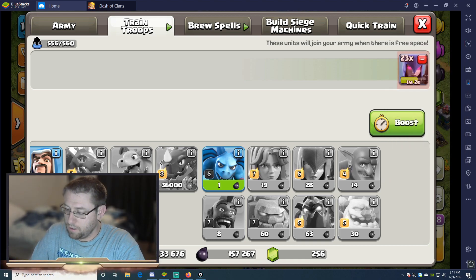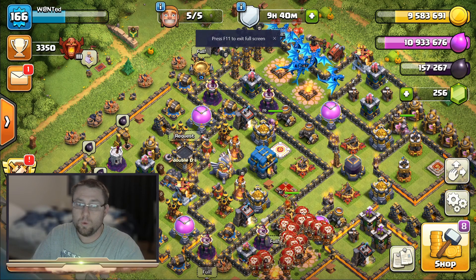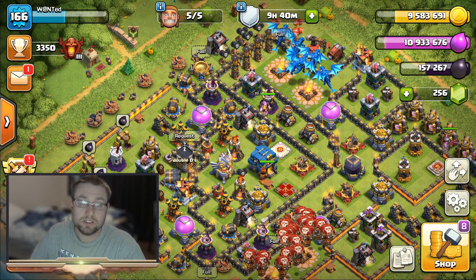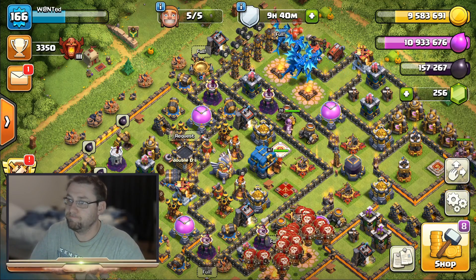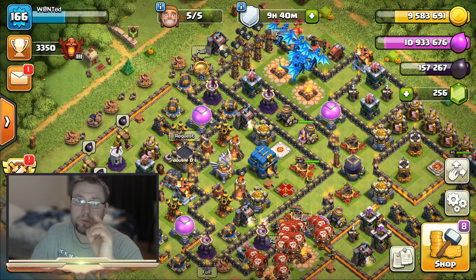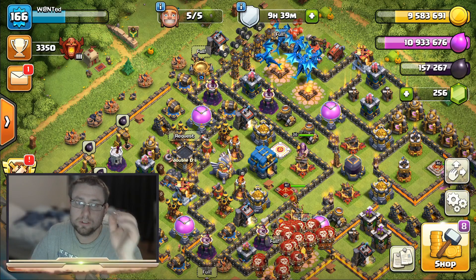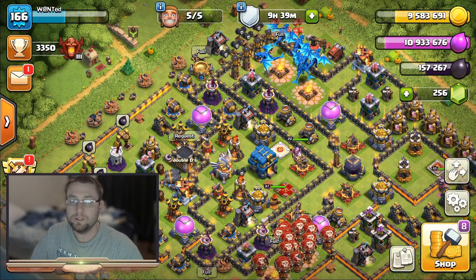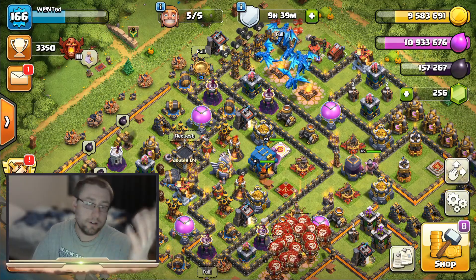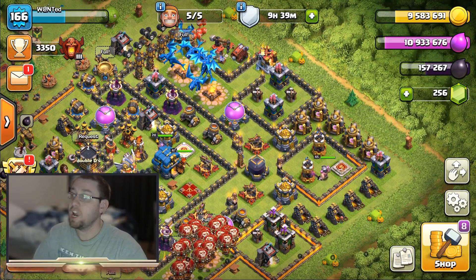If you're not in an event and you still want to get dark elixir fast without having to really work for it, I'll have a card in the upper right-hand corner - check it out. It'll show you how to loot lots of dark elixir, gold, and elixir, and how to farm lots of loot.